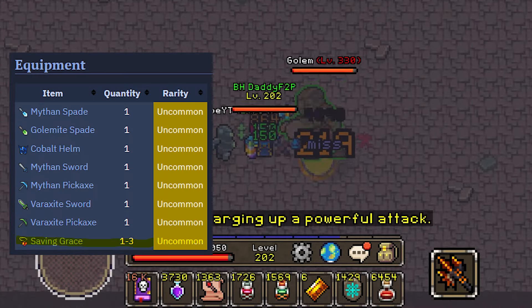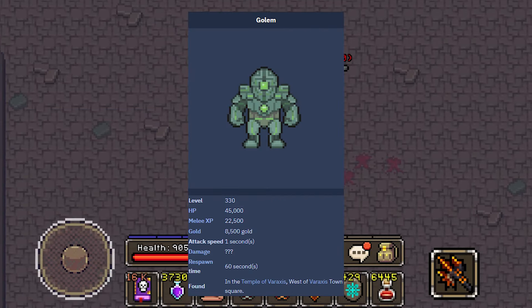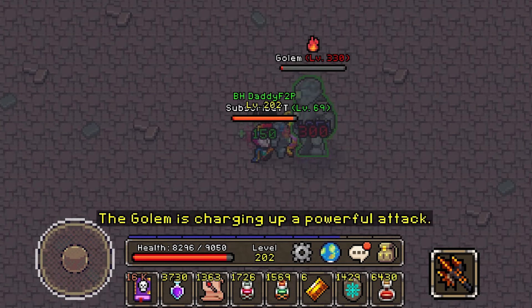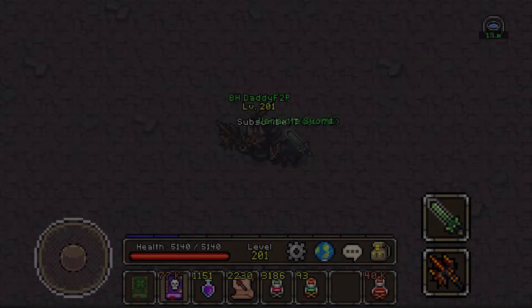The Golem, unlike Umbra, drops Saving Grace and Lollipops as well. However, the Golem is actually much more efficient at dropping these, largely due to its surprisingly low max HP, making the turnover rate of farming this boss much higher. In fact, the Golem is currently the reigning champion for farming Lollipops right now, even better than Umbra and Niderex.